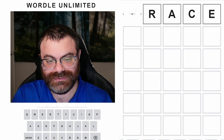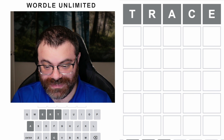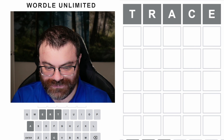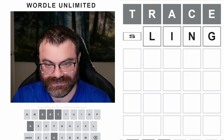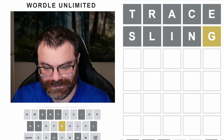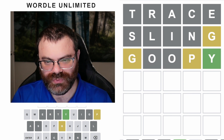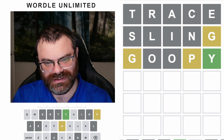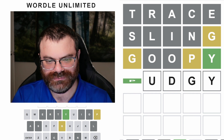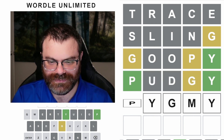Start with trace. I didn't say it was a high chance to get it in two — I just said it was the best chance. If you get it all gray, it's like good luck, just guess something. How about 'sling'? Imagine if it was sling. There's a G. Goopy — hey, that's a word! That was better than I thought. Puggy? Oh, pudgy. No. Pygmy — oh, that's a tough word.